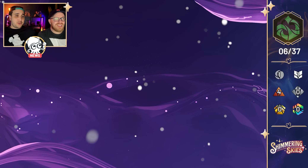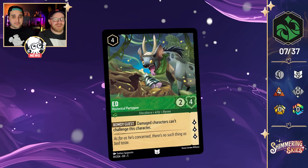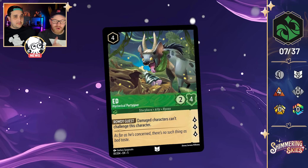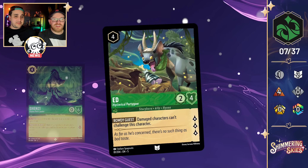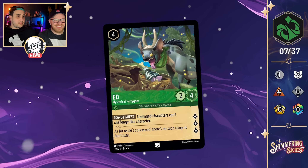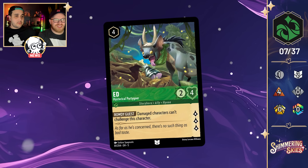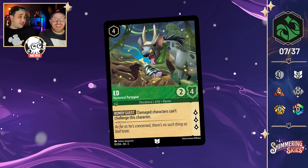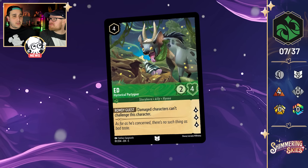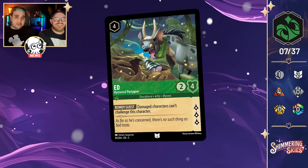Moving to Emerald — finally more Hyenas for the Hyena synergy. We have Ed Hysterical Partygoer — a 4-cost uninkable 2-4 that quests for three with the ability Rowdy Guest: damaged characters can't challenge this character. We've only seen one Hyena so far — Shenzi in set 3 — plus Rafiki Mystical Fighter with Hyena synergy. Ed can be protected using cards like Tinkerbell or Grabber Sword to ping opponents. There's also a very in-your-face Hidden Mickey on the tree trunk, bottom left.